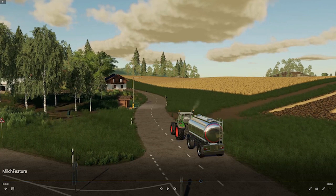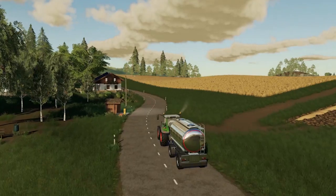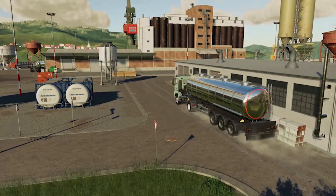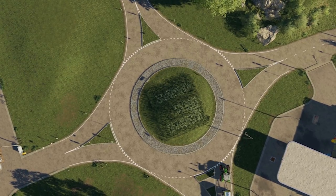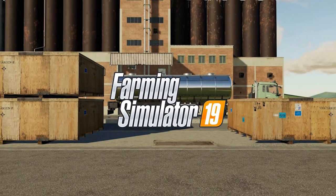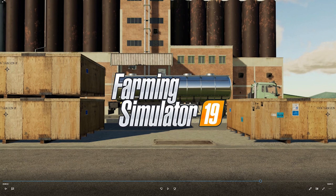That's the 8,000 litre tanker just there. I suppose the giveaway is the road — it doesn't have the yellow lines down the middle. And there we go, it's delivered it to the dairy. There must be another trigger here somewhere to be able to sell it. With every other crop type or product, you get the money straight away.